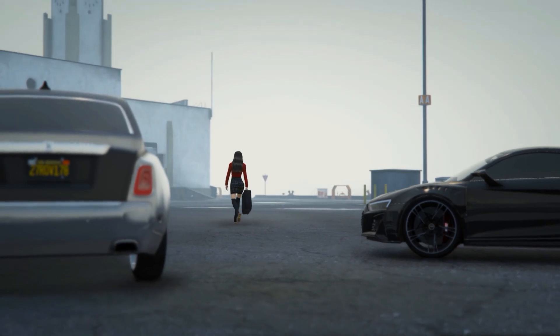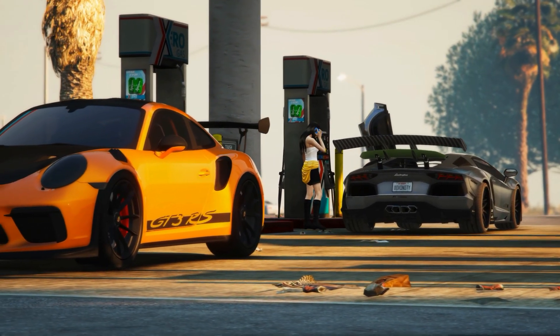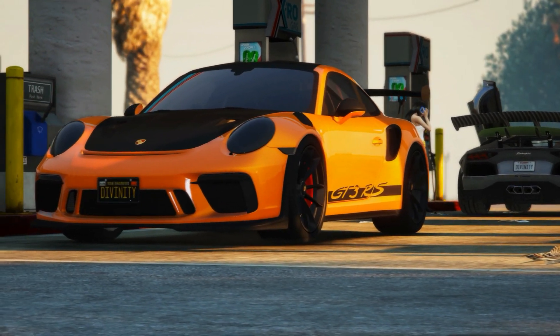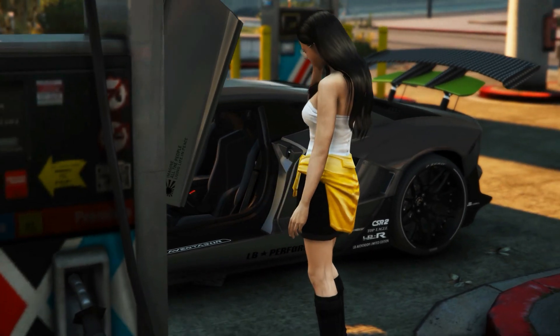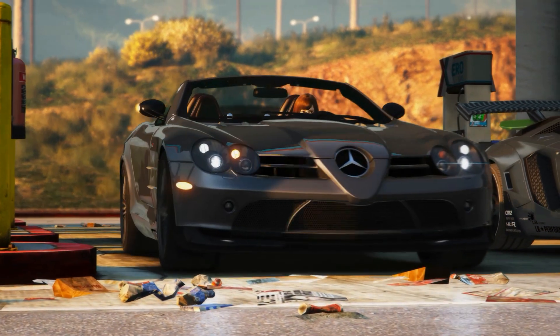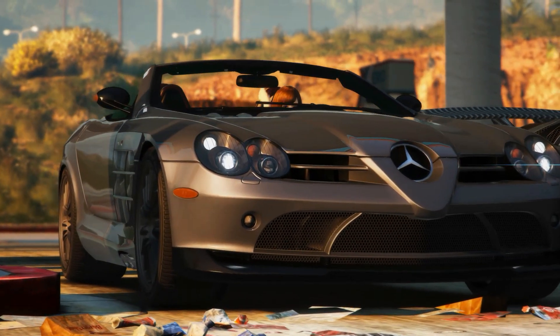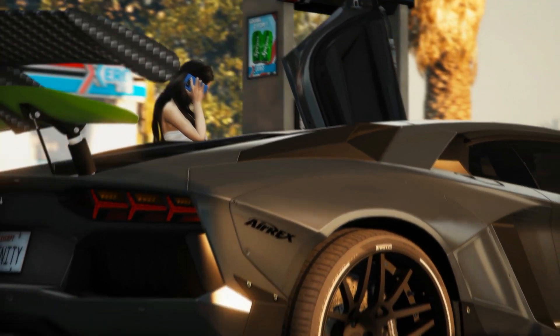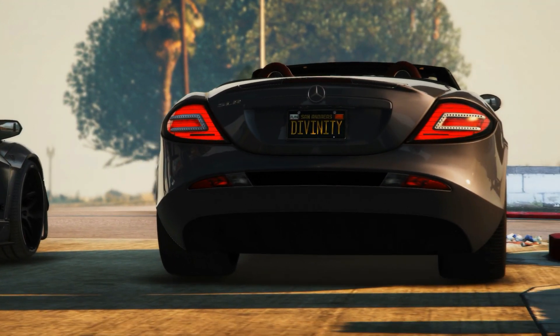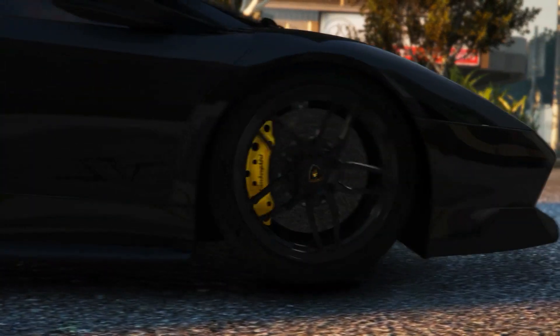And if you're itching to test drive some incredible vehicles, we've got you covered. Hop behind the wheel of the lightning-fast Vapid GB200, experience the luxury of the Lampadati Cinquemala, and unleash the power of the Annis Remus. These test drives will leave you craving for more action on the streets of Los Santos.